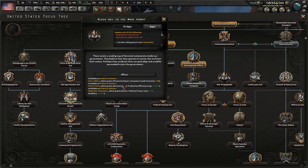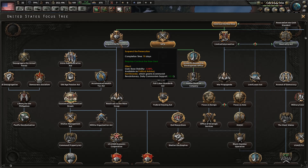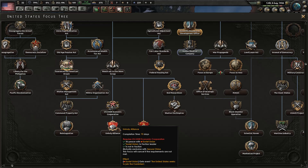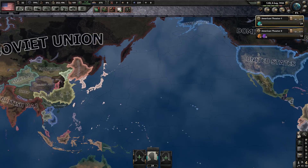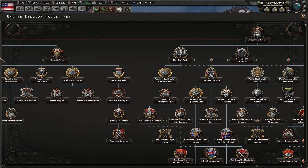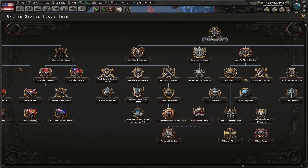I want to reach out to the Ware group. This will give me three possible leaders in the government who all cost nothing — we can get less consumer goods, higher production cap, or a bit more political power with some instability. We could also potentially join the Comintern even if we're not communist. That would have been more interesting if the UK had gone fascist, but it looks like Britain is steady as she goes — no fascist UK.